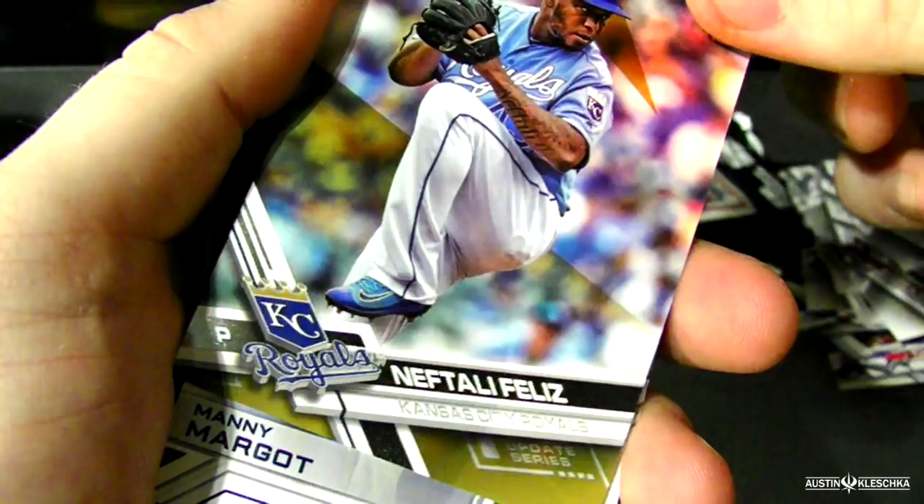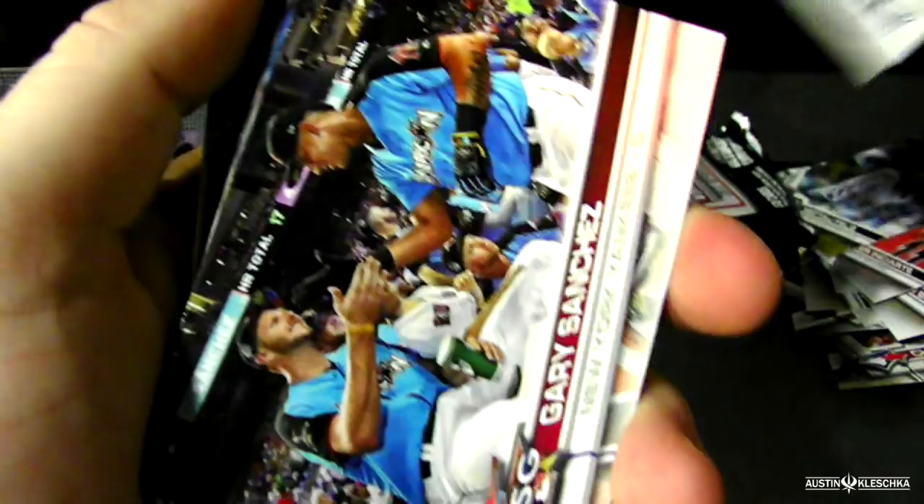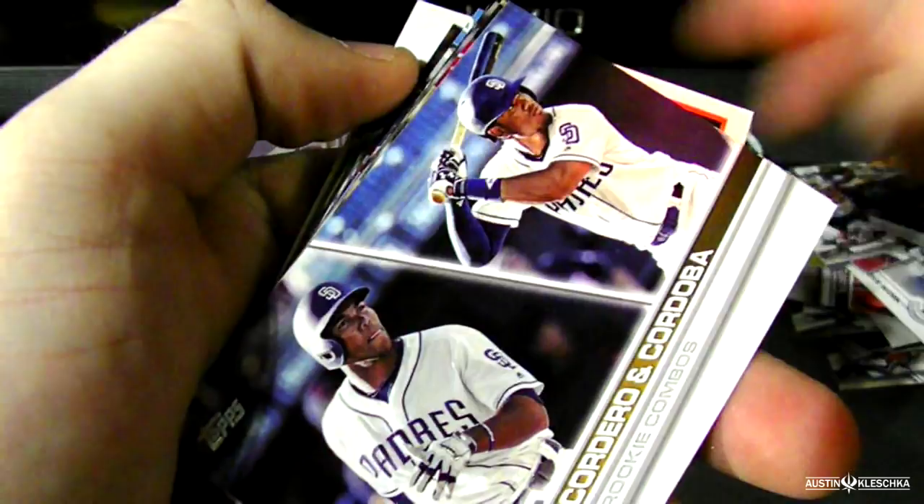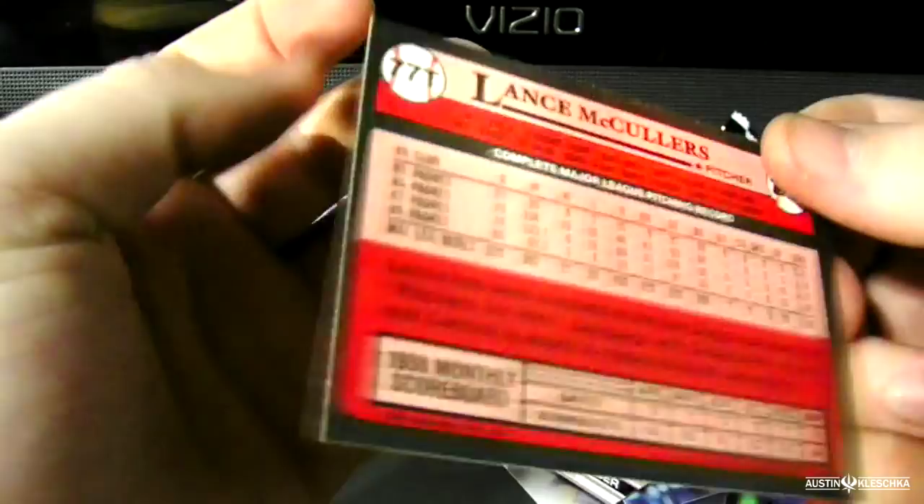Manny Margot gets a cool-looking card this time. Gary Sanchez all-star game card right there — there's him talking to Chris Sale, rivals right there. And Untouchables: Warren Spahn — that's pretty cool. Lots of duplicates. Duplicate. Duplicate. And the last one is Lance McCullers on the Yankees? That's not even the Lance McCullers of today — it must be his father, Lance McCullers Sr.